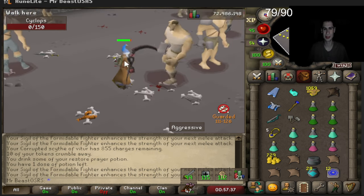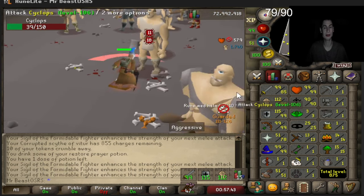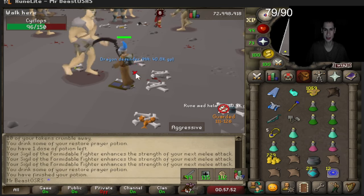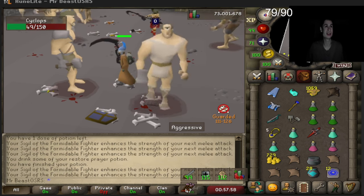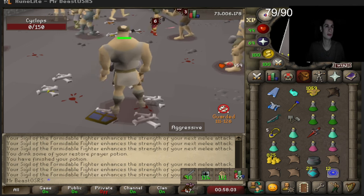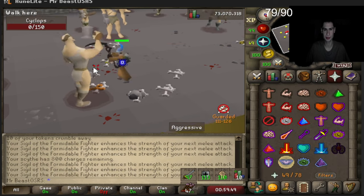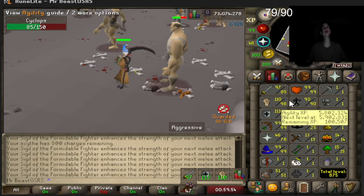We're 99 defense! It's just the final bracket though and we don't have a crystal shield, but hopefully we can tank it. Dragon defender drop — we didn't even have to bring our dragon defender. Nice little return! We gotta see how much the void waker is going for — it's actually going up, like six mil with this gear using chivalry.